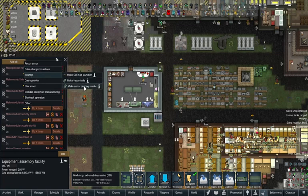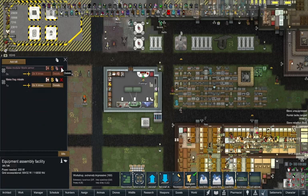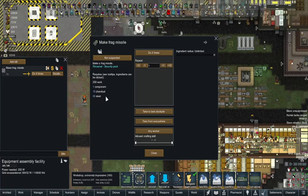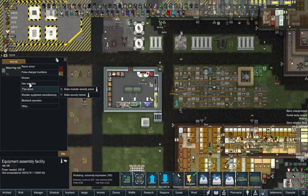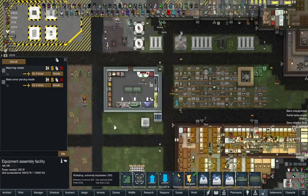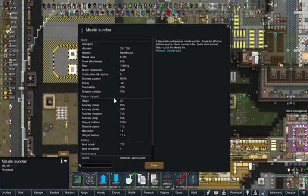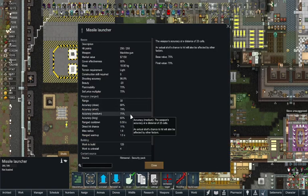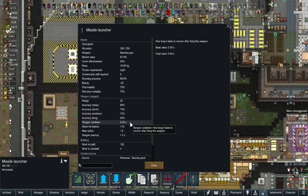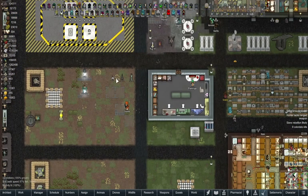Frag missile costs one component, 15 chemfuel, and 35 steel. Armor-piercing missile also costs one component, 15 chemfuel, and 35 steel - so they both cost the same. That's what the missile launcher requires to fire. It has 30 range, 75% to 65% accuracy, 0.5 second cooldown, and 1.5 second warmup - pretty fast-firing for a missile launcher.